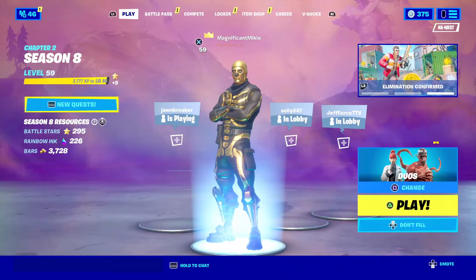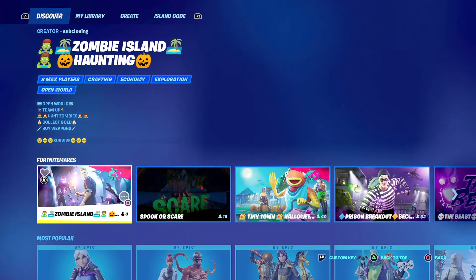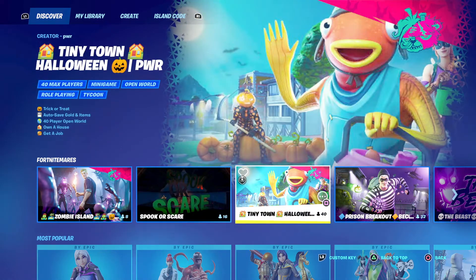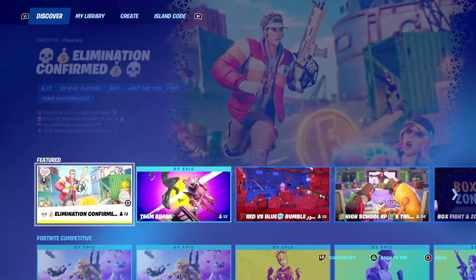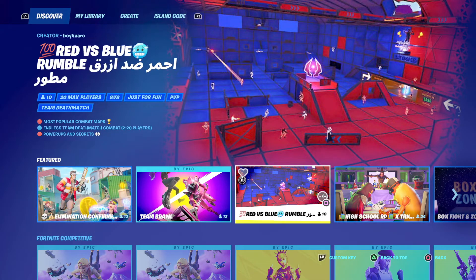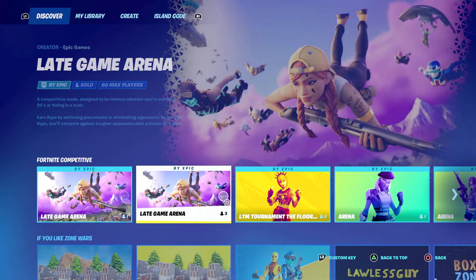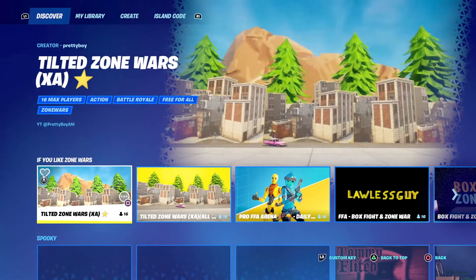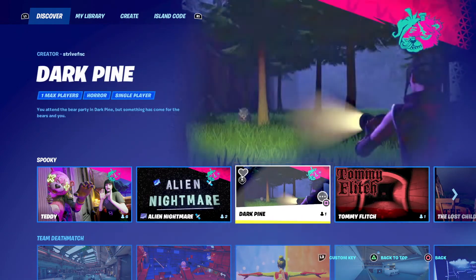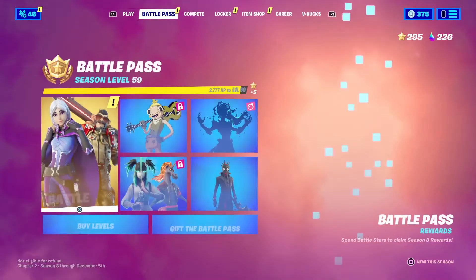That's the news for today. Let's take a look at what we have in the LTMs: Zombie Island Haunting, Spook or Scare, Tiny Town Halloween Power, Elimination Confirmed, Team Brawl, 100 Red vs. Blue Rumble, the Late Game Arena, Tilted Zone Wars XA, Teddy, Alien Nightmare, Dark Pine, Tommy Flitch, and a whole lot more to be discovered in the Discover tab.